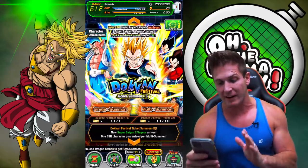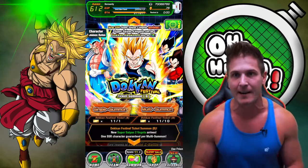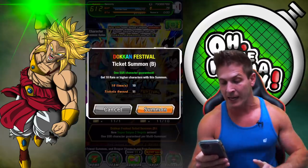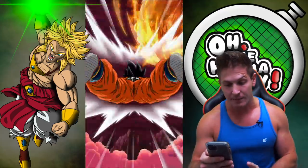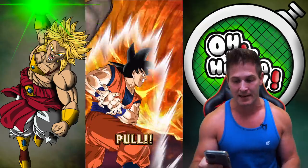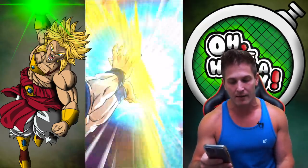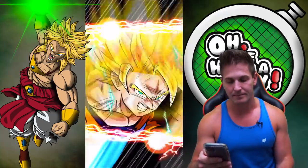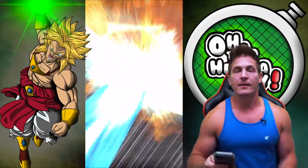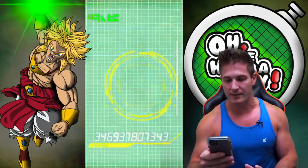I want the new Vegeta — that's who I really want right now. I didn't say it in the beginning, trying not to have a biased summon. But this is who I really want. Game, give it to me right now. It's an extra long Kamehameha — come on. All I want is Vegeta. All you've got to do is give me Vegeta and we're cool.